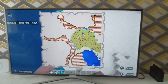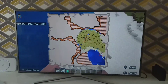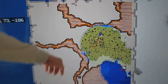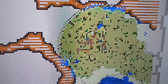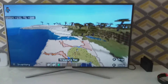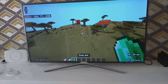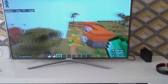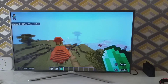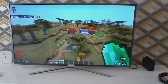Looking again at our map, this is us at the treasure location and this is the village. If we go over to the village, this is an acacia village. We have quite a lot of food and some nice villagers.